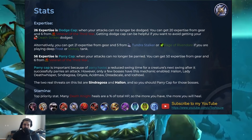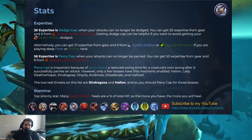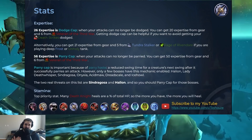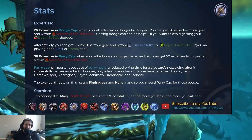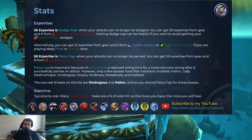Parry cap is 56 expertise, when your attacks can no longer be parried. If you bring 50 expertise from gear, you get the other 6 from Veteran of the Third War. The reason parry cap is important is because of parry haste — a reduced swing time for a creature's next swing after it successfully parries an attack. However, only a few bosses have this mechanic enabled: Halion, Lady Deathwhisper, Sindragosa, Onyxia, Acidmaw, Dreadscale, and Ice Howl. The only real threats on this list, in my opinion, are Sindragosa and Halion, so you should parry cap specifically for those bosses, especially in ICC 25-man heroic. These bosses can get very, very powerful when they get that parry haste.